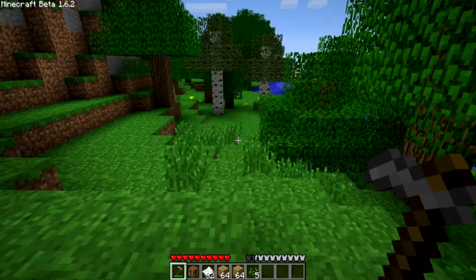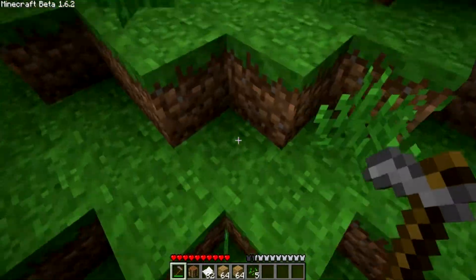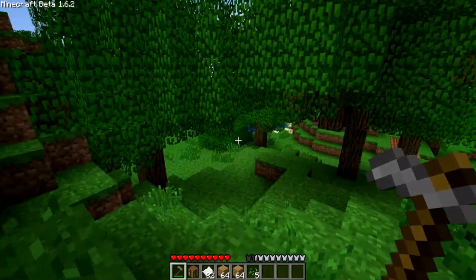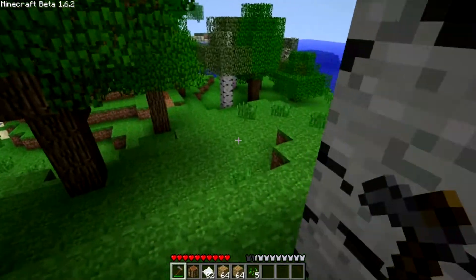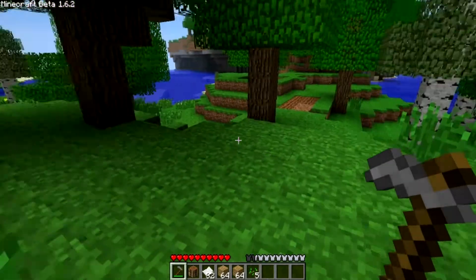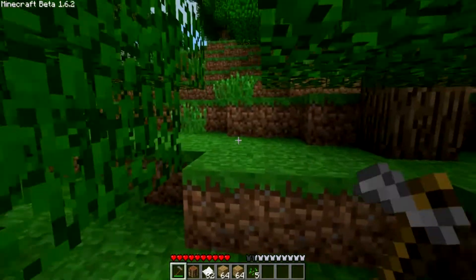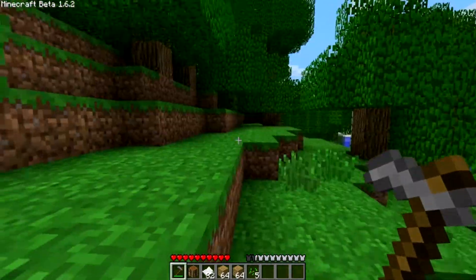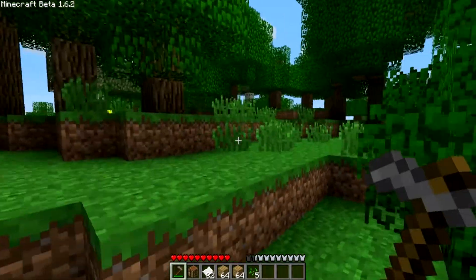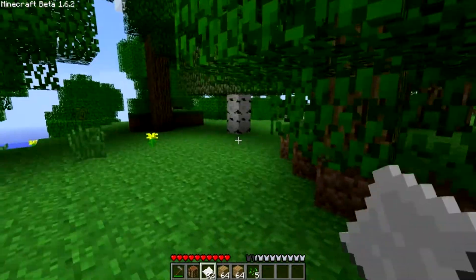There's a lot of them just because it's a rainforest. Tall grass appear in all biomes, even snow on grass blocks, but they spawn for the most part in rainforests. As you can see there is a lot of them, so they spawn more in rainforests.